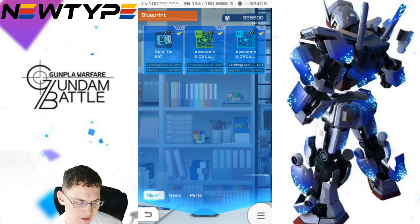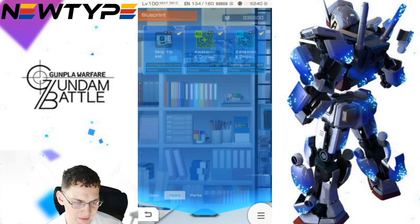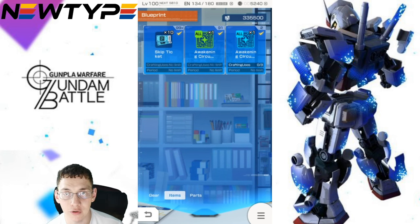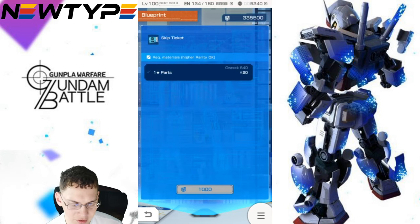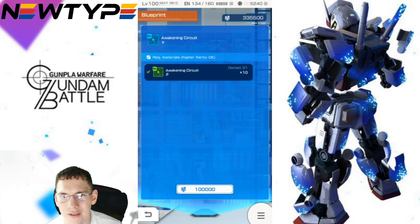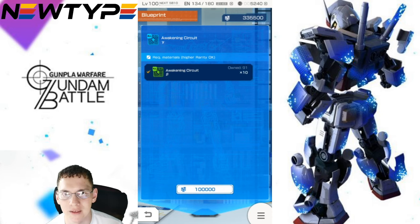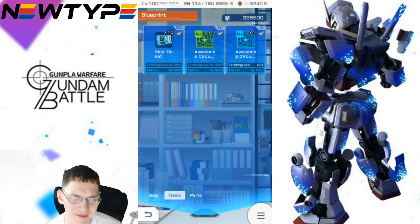Before we get into the parts and the gear, we're going to go to Items. So you have skip tickets — they actually show you right at the top the amount you currently own. If you want skip tickets, you can use one-star parts, which I don't really think is a good idea. Awakening Circuit Beta requires two-star parts times 10, which you really don't need since you get plenty of green within the game itself. You can have Awakening Circuits Y, and you're just going to need 10 of the Awakening Circuits Beta. Go for the Awakening Circuits — that's just a little bit better.